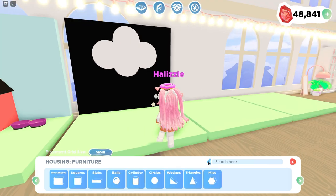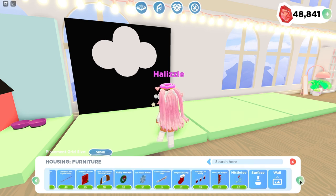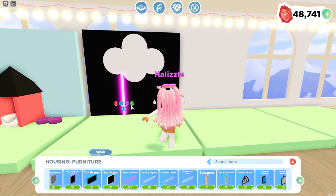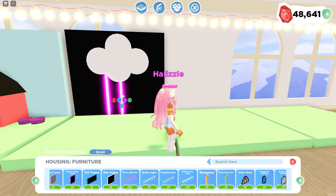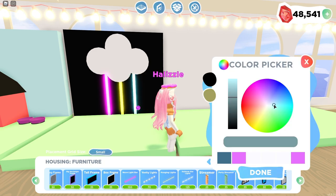We have a cloud right here and the next thing we're going to do is go into decor, then wall decor, and grab this neon light bar and put it against this wall. I'm going to duplicate it and recolor this one yellow, then duplicate it again one more time and color it blue. That blue is actually pretty.